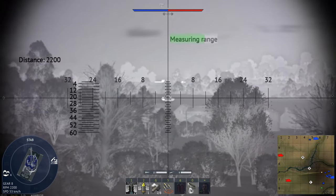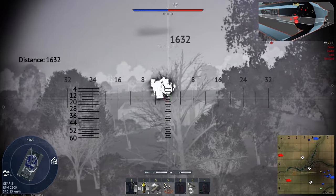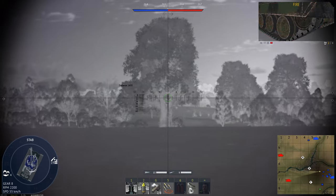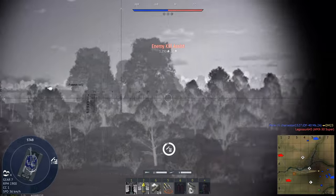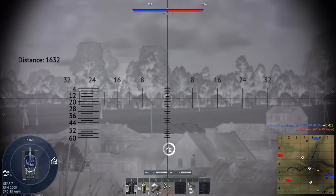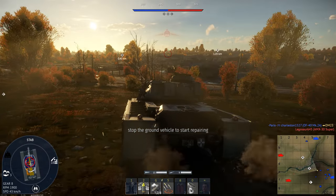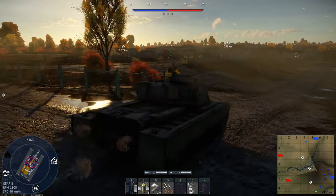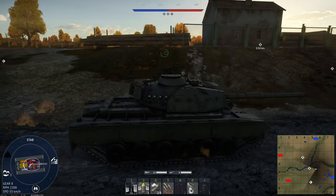We see a tank over there — quickly laze and shoot him. We got his driver and loader, but sadly not his gunner, and there's absolutely no way we can stop here. That scared me — looks like our ally shot him. Luckily he didn't do too much damage to us, so we're able to get into the low ground and safely get to the B point.